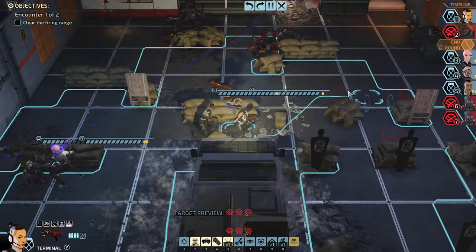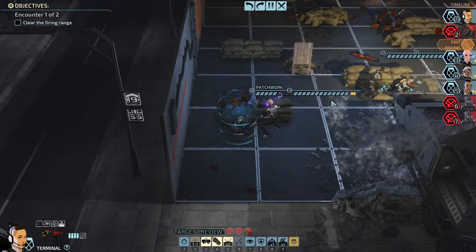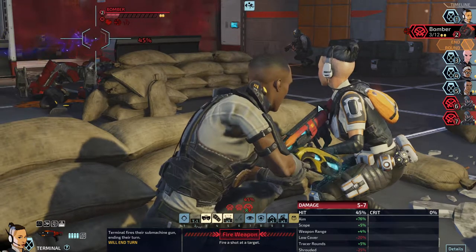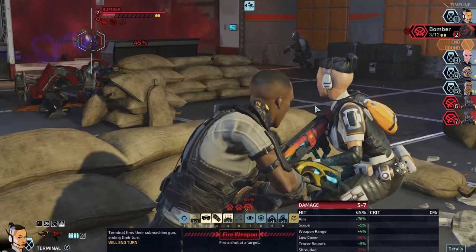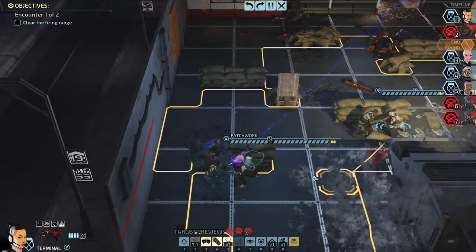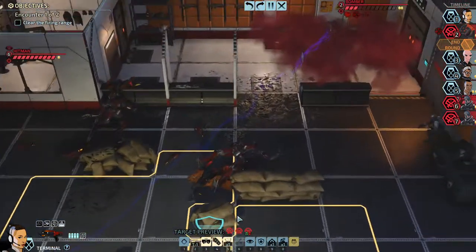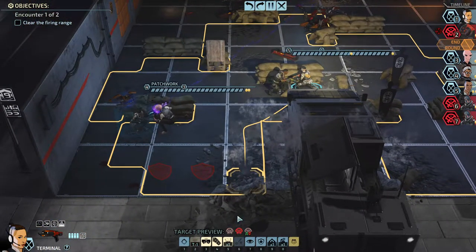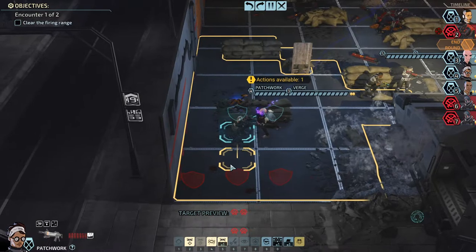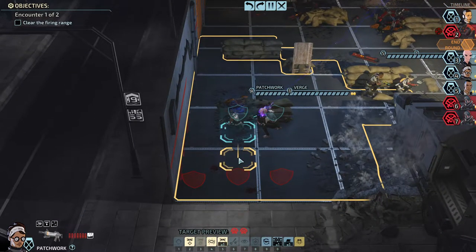Oh no, it worked - I need to reload now. Who wants a free action? Actually, patchwork took quite a lot of damage. Taking out the bomber would be the best. No one is particularly good at it though - this is basically one out of two, nine out of twenty. Patchwork can do it, I think. Hit! Okay let's go for the hitman - electrify, stun. Respectable damage.